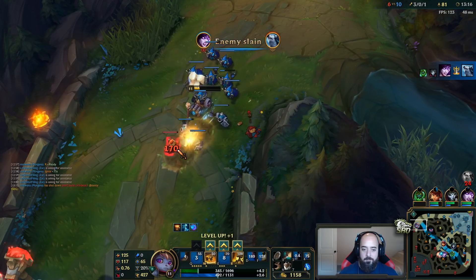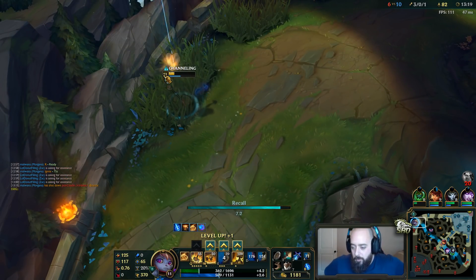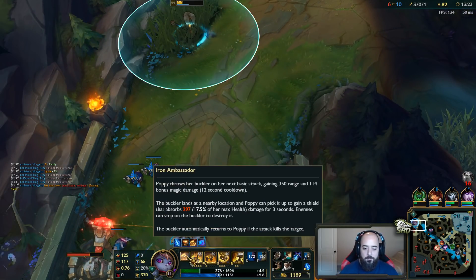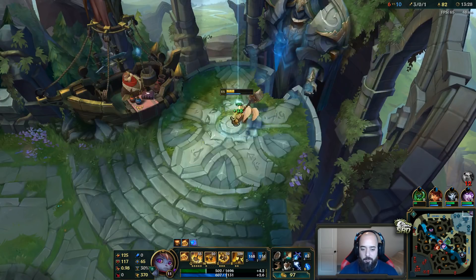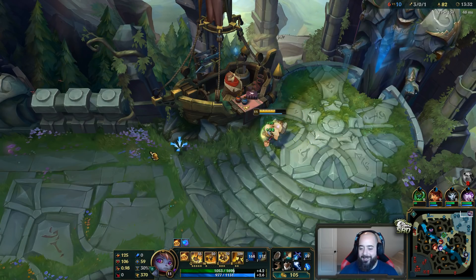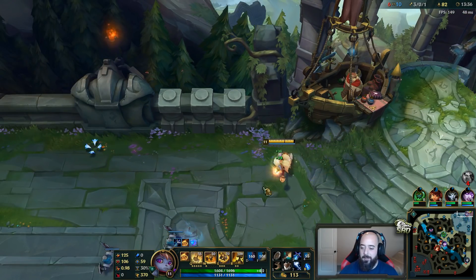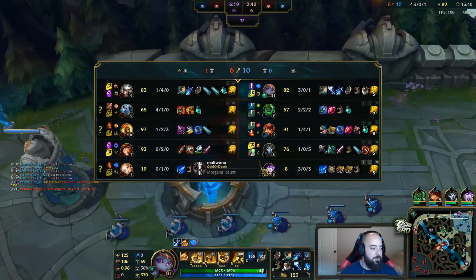I can get way more Qs off in a fight because of the cooldown reduction. They lowered it down to a 4-second base, which is pretty ridiculous, because once you add on CDR it gets down even lower — look at it, it's 2.8 seconds now. And it starts the first time you put it down, so by the time it explodes it's like 1 second. You can still get more CDR which we'll obviously be doing.